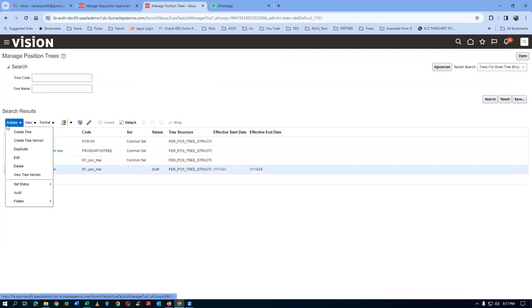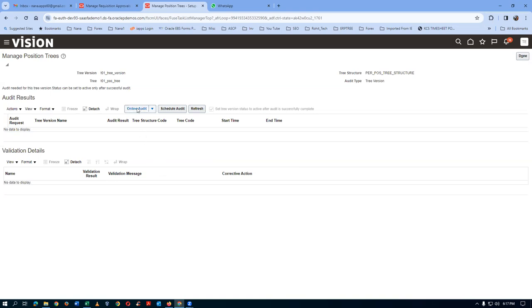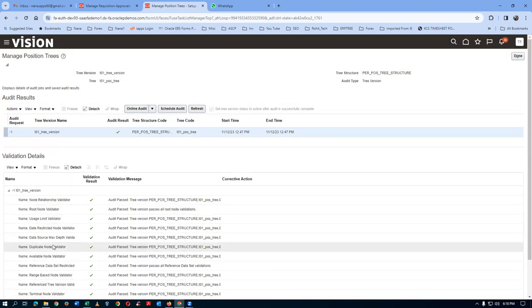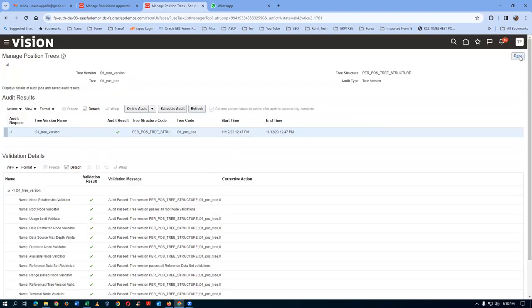Select the draft version, go to Actions, then Set Status to Active - this triggers an online audit automatically. Click Online Audit. If there is any mistake it will show in your configurations. Normally we won't make mistakes. Audit completed successfully - click OK. The audit results show everything going green: no duplicate names, data source passed, all descriptions passed.